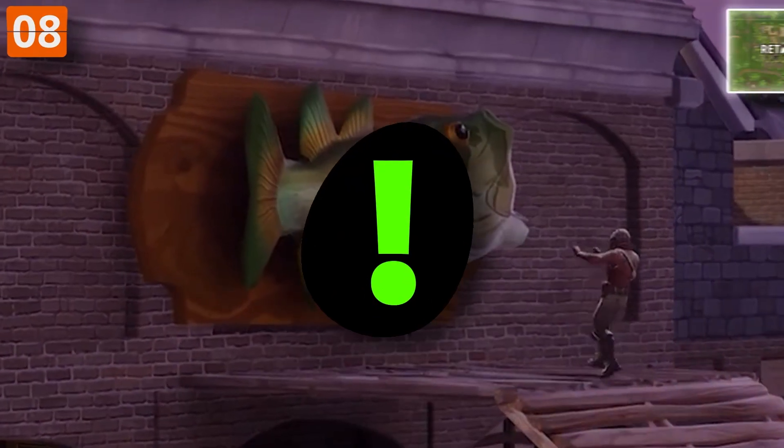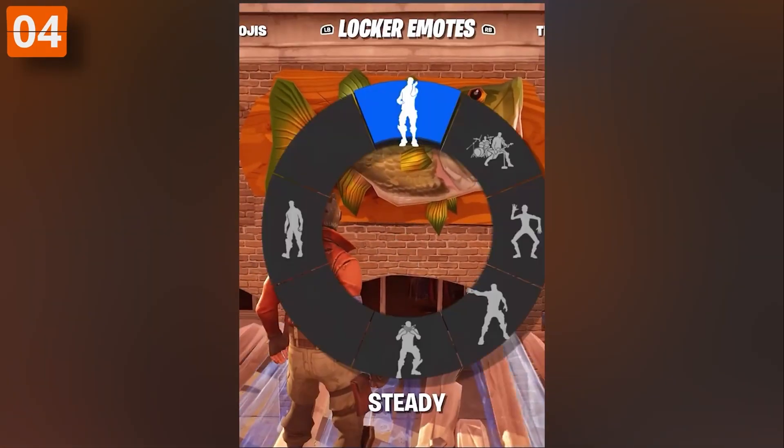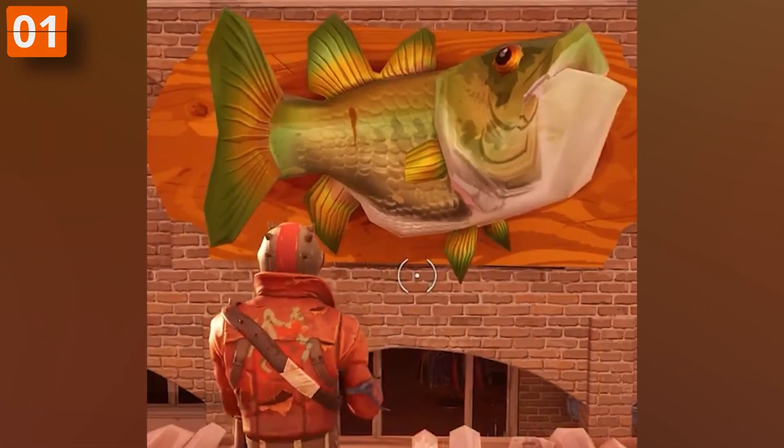You can't forget about the hidden easter egg in Retail Row. For a while, there was a huge Big Mouth Billy Bass on the wall, and if you emoted while looking at it, it would play music and start to dance.